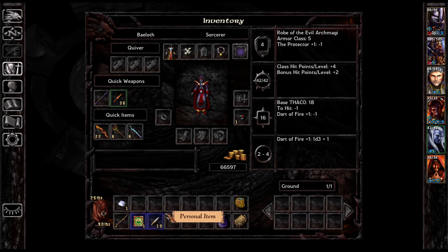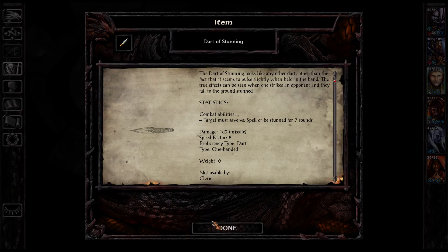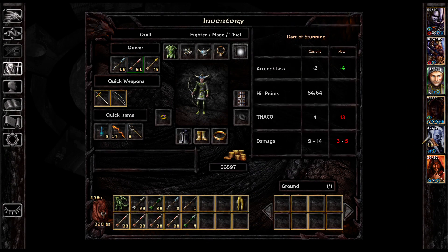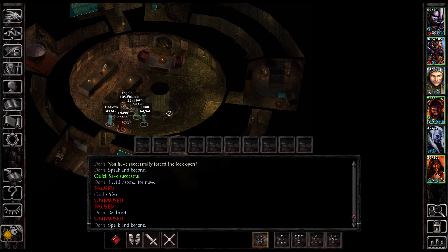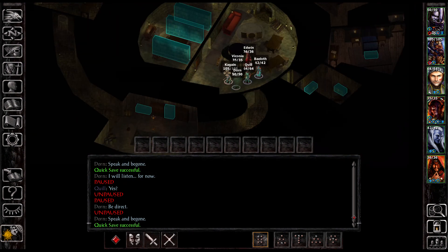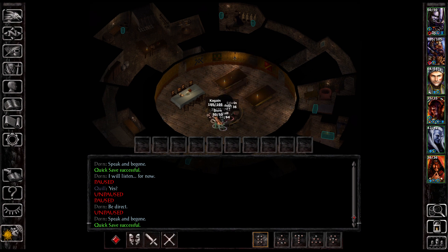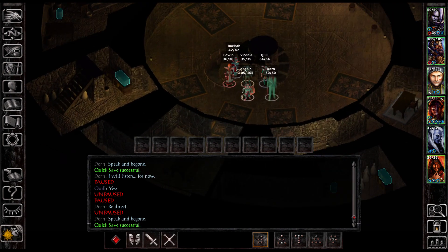Quill lure them — saving us just a tiny bit of resources. Dart of stunning, dart of wounding, and some sort of protection scroll which I won't worry about IDing. It's nice if we get a freebie but otherwise just goes in the box. Now let's go down. I feel like this floor was done. Hop down some more — big dining hall, kitchens, weird skeleton image. I think that was good as well.